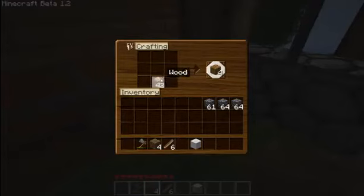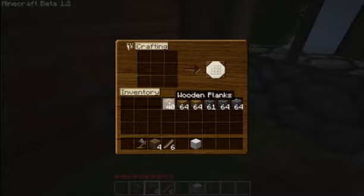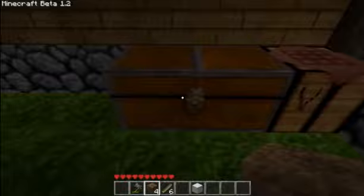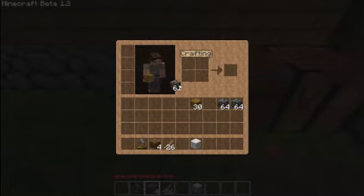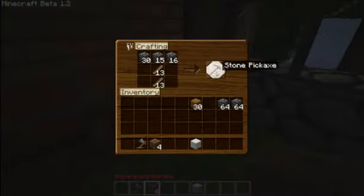Alright, got some wood now — which is always good. It's good wood. So let's put some of this in the chest here in case I die again, which I probably will. Make a few more sticks. I have no coal now, no torches. So I'm basically almost back at square one, other than the fact that I've got a house and some resources. So, let's do this.